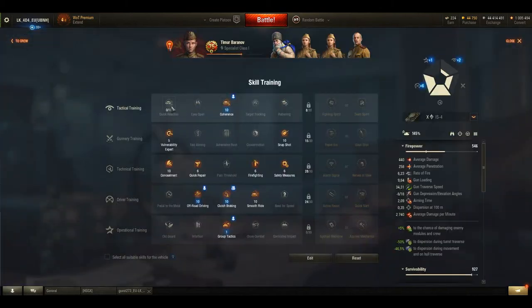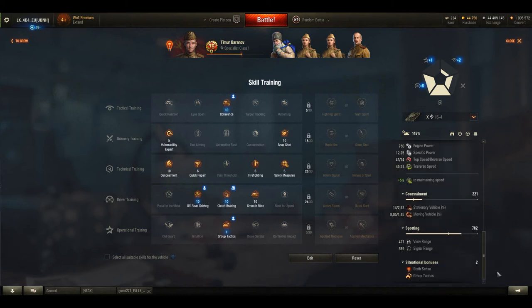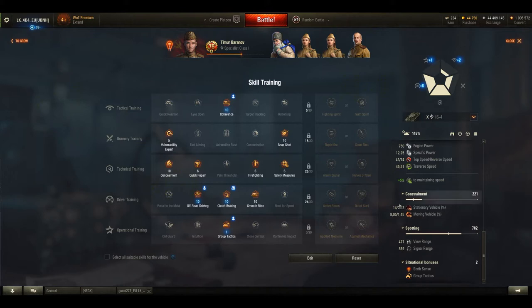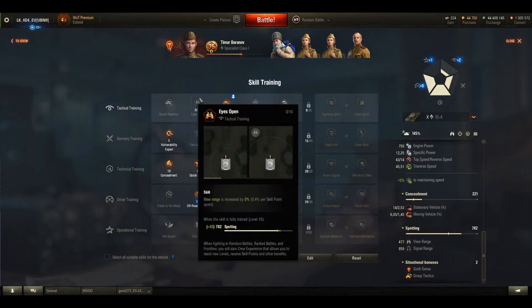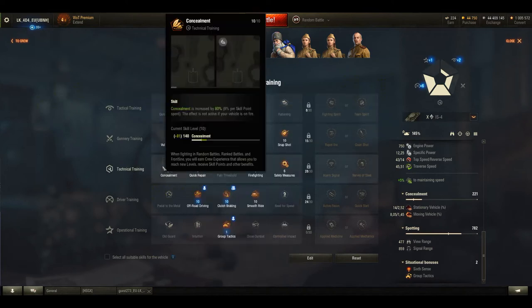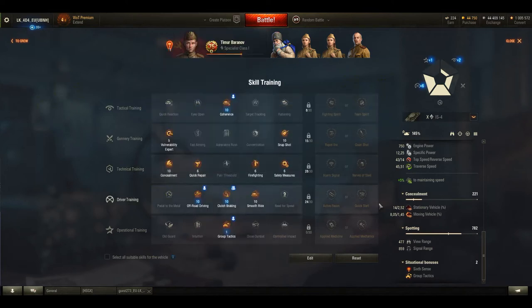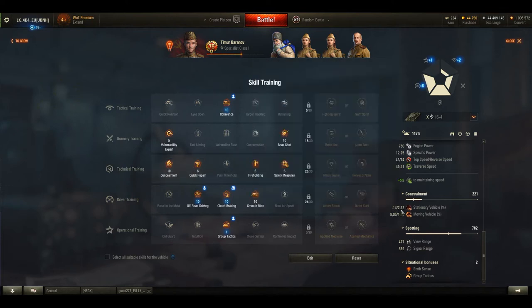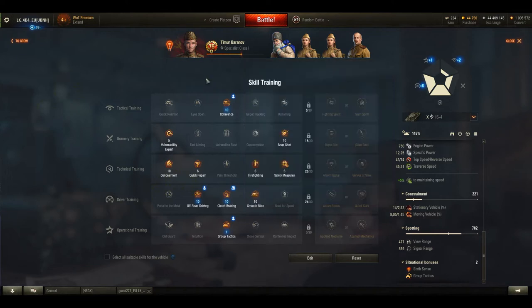Another thing I noticed after conversion was the changed view range and camouflage values. While view range went up with zero points assigned to the viewing skills, camouflage went down with 10 points assigned into the concealment skills, which I don't see as a good thing for maps like Mountain Pass.